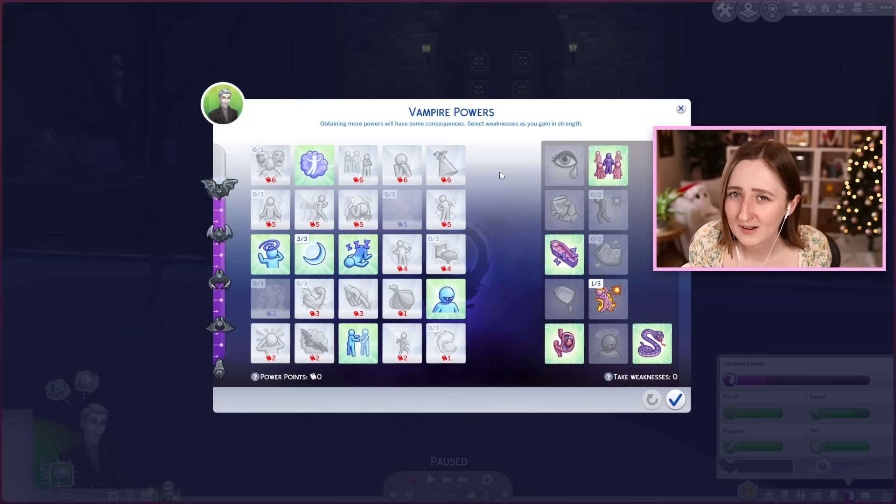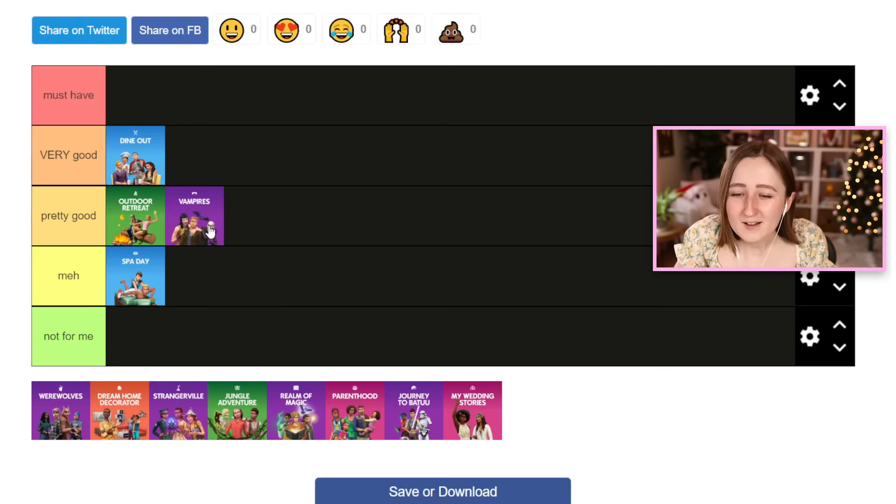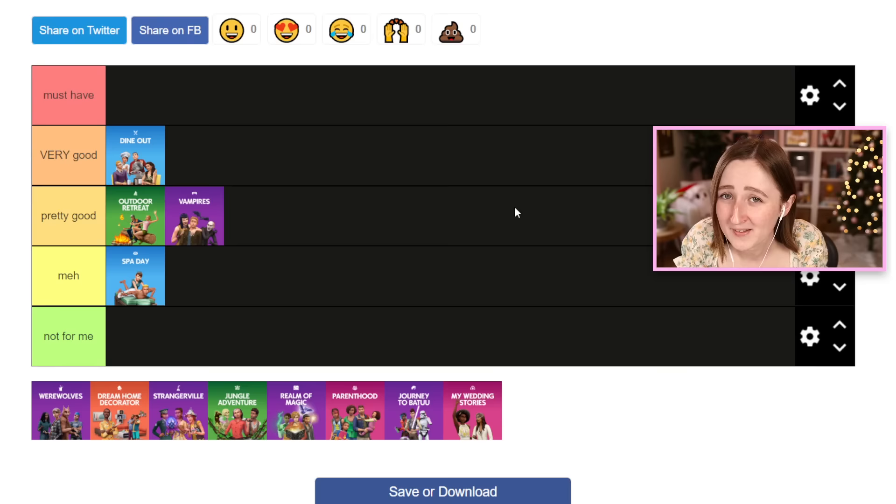Vlad is probably one of the most iconic townies in the entire Sims 4, so he's also a major selling point. The main thing is the vampires though — they have this whole skill tree thing, so you can basically level up your vampire and unlock new abilities. Each time you play it's a little bit different because you might pick different abilities. There are some cool ones like teleporting as a cloud of mist or turning other Sims into vampires, but you also have to take vampire weaknesses. My favorite is the uncontrollable hissing one — they literally hiss all the time and everybody hates them for it, making it almost impossible to play. I'm stuck between putting vampires at pretty good or meh, but I think I like vampires more than Spa Day, so I'll put it in the middle.